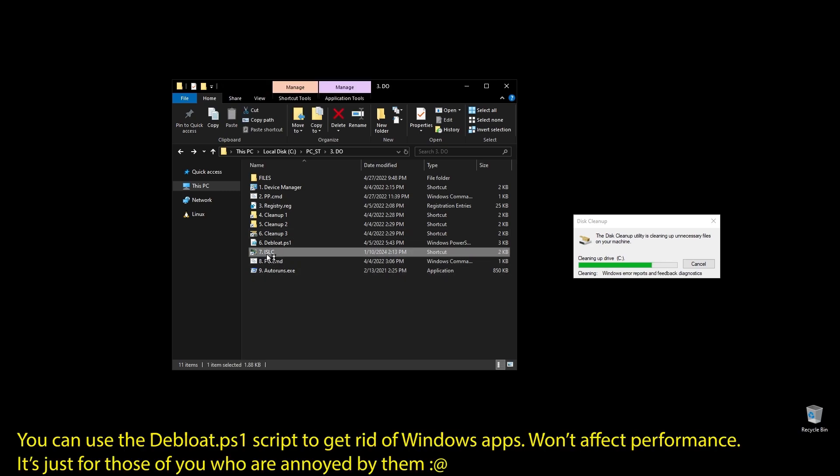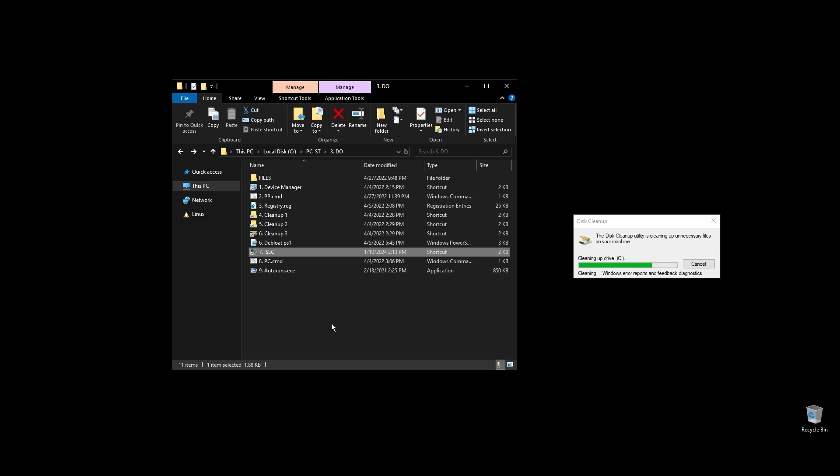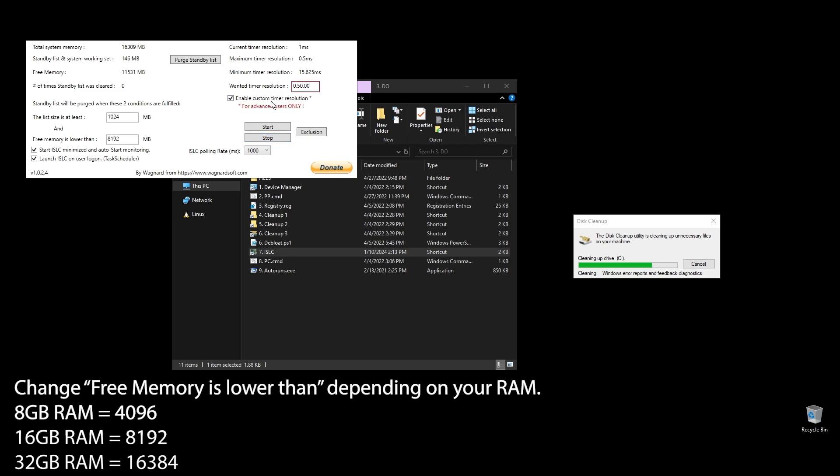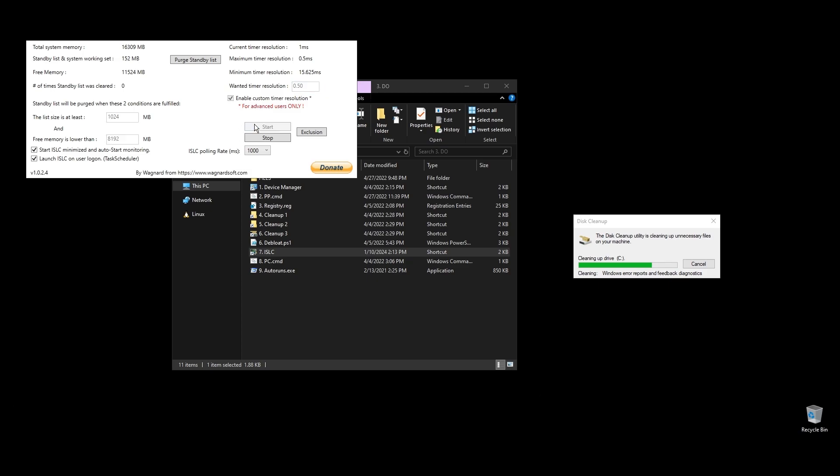Next, let's set up ISLC. This program will help a little with latency and always clear up cached RAM. Set up the settings like mine, with the only difference being the option called 'Free memory is lower than.' There you should add half of your RAM multiplied by 1024. If you have 16GB of RAM, then the number should be 8×1024, which equals 8192.